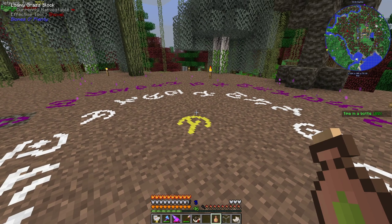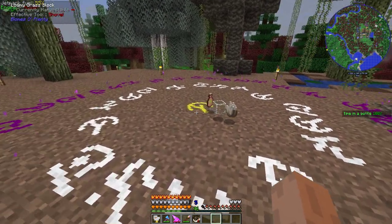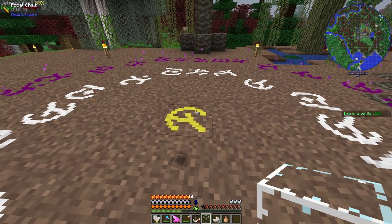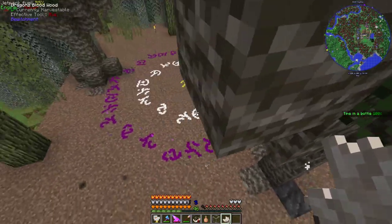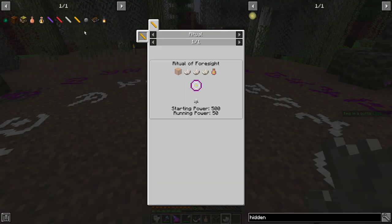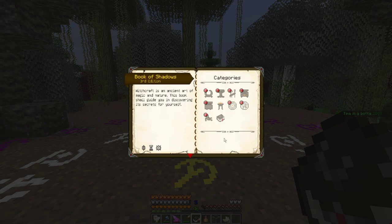We should have it set up right. If we throw things into the middle in the correct order as it says — glass, then the three quartz, and then the droplet — we click on it. It did something... and then nothing. Our power decreased a bunch. We'll give it one more go out of curiosity. Still, unfortunately, not giving us enough. I don't know if we don't have enough power or what is going on with it. Starting power is 5,000 for Ritual of Foresight — I would have thought for sure that would have done it.